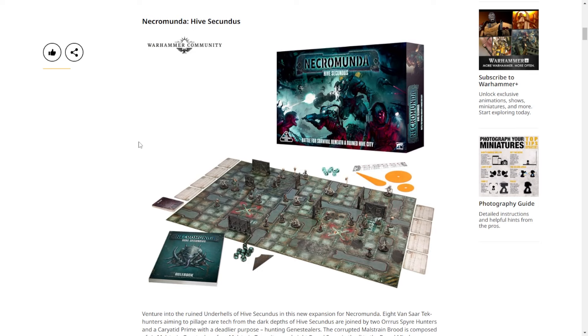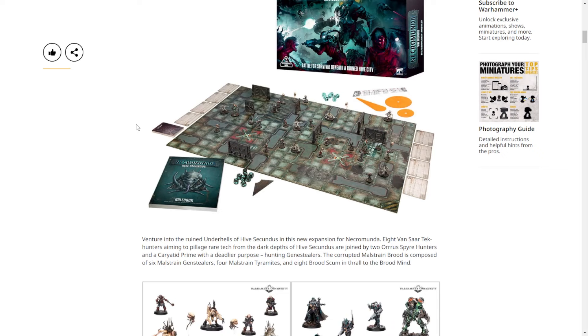So we have Necromunda Hive Secundus — the next chapter in Necromunda, let's call it that. It's not like it's a new edition; they're probably not redoing the rules. It's similar to a season for Kill Team. This is less analogous to Ash Wastes and more analogous to Dark Uprising, although not nearly as much terrain — which does bring us to the elephant in the room: how much is this thing going to cost?